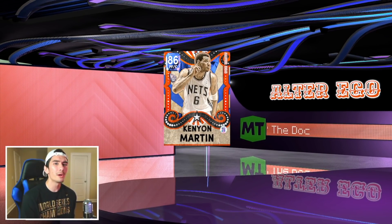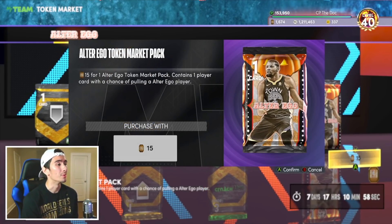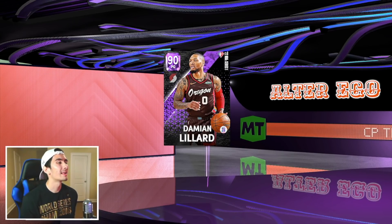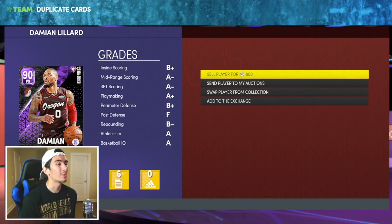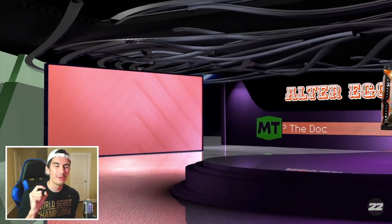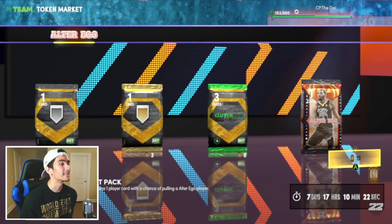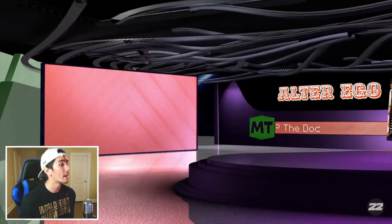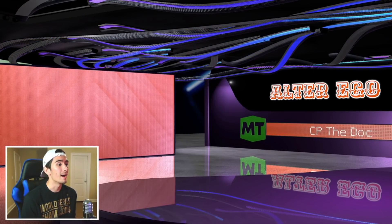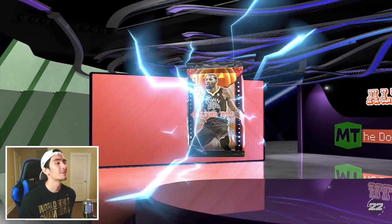I know I have Kenyon Martin though - we already got this man. No freaking way, we got another Amethyst - Damian Lillard! We're getting nothing but NBA current series cards. I guess I'll send Lillard to my auctions; he actually has a little bit of value. But we want Diamonds and Pink Diamonds. If we actually get a Diamond or a Pink Diamond, I'm gonna go absolutely crazy. The chances are probably so low, but I'm gonna go crazy if we do.